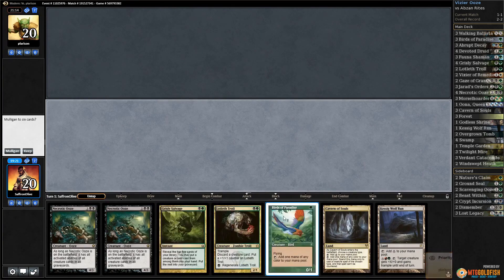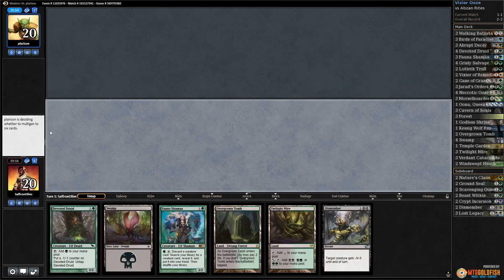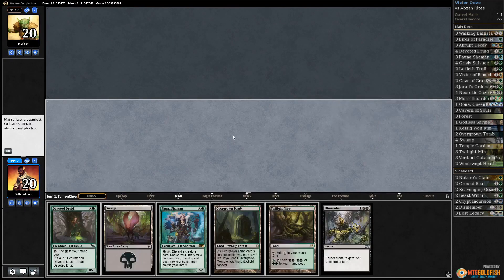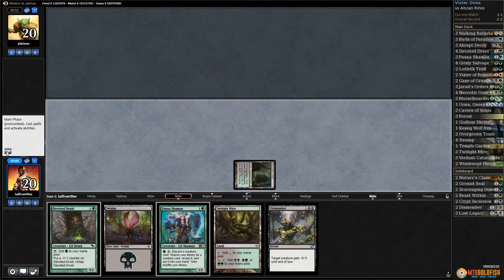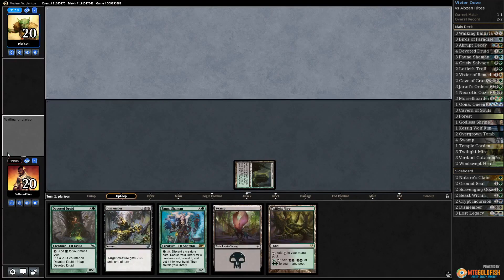We get to play first, but our mana base is coming back to haunt us — gotta ship this hand. This mana base is just wrong. Verdant Catacombs to the bottom, Overgrown Tomb tapped, pass the turn. The mana base shouldn't have so many colorless lands — when we have the combo we don't really need Kessig Wolf Run, and having so many Caverns might be hurting us more than helping.